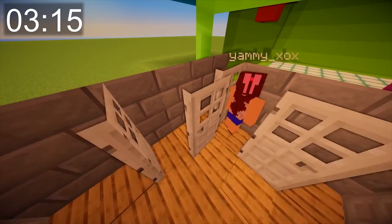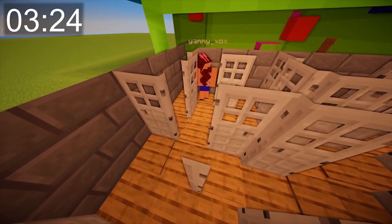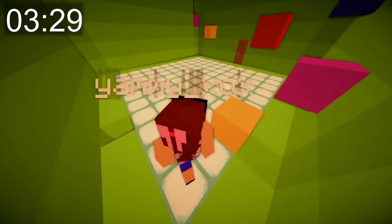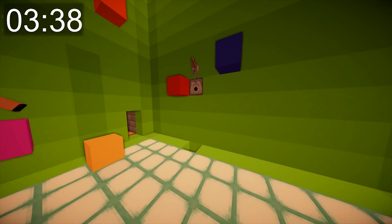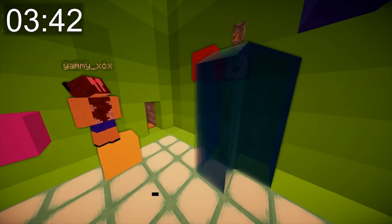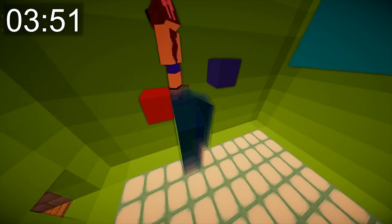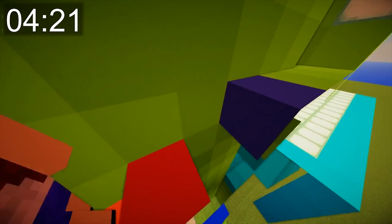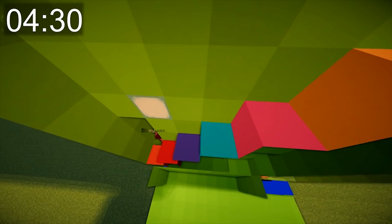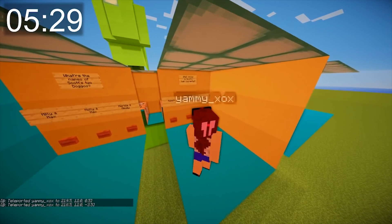Yami enters the parkour room. She spots a water bucket and uses the checkpoint lever to skip part of the parkour. She swims up to skip ahead. After some difficult jumps — 'I hate jumps like that, I can never make them' — she makes it to the Scott quiz. She correctly answers Molly and Max for the dogs, Auburn for the hair colour, and then guesses World of Warcraft for the favourite game but gets it wrong.